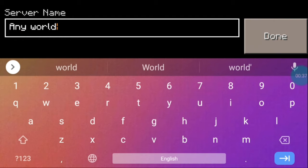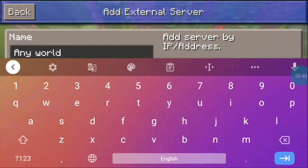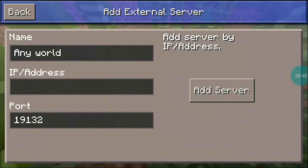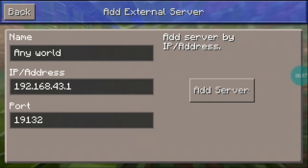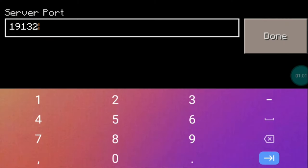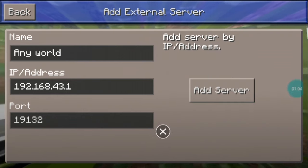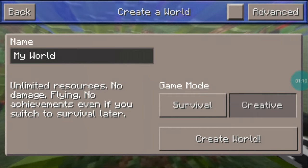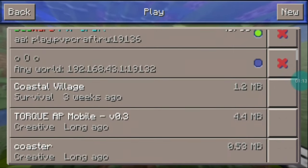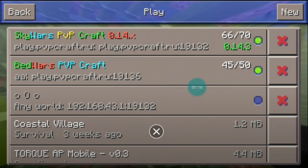They have a lot of options here, so they just need to put any name for the world — that's going to work. For the IP address, they need to enter their own device's IP address. I'm going to be putting this IP address: 192.168.43.1. As you can see everything has been filled in, and the port doesn't need to be changed. Now they just need to click 'Add Server.'